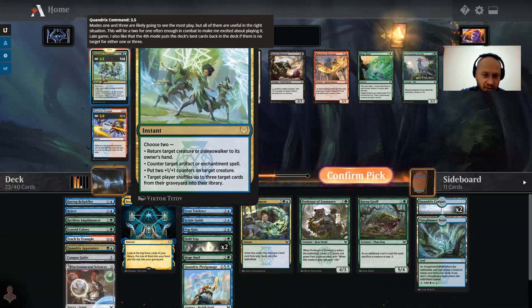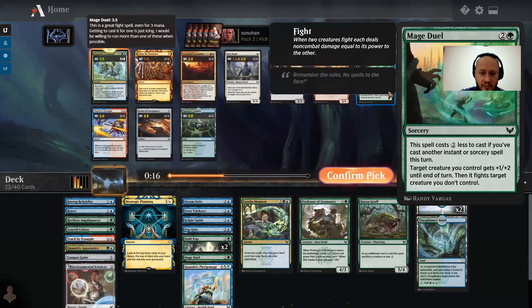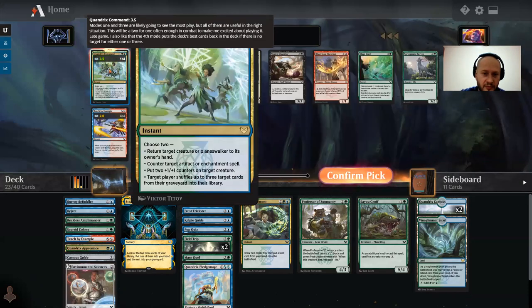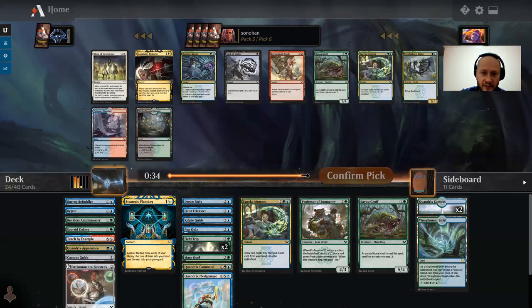Choose to return target creature or planeswalker to its owner's hand, counter target artifact or enchantment spell, or put two plus one/plus one counters on target creature, and target player shuffles three cards from their graveyard to the library. Not amazing, but bouncing something and putting counters at instant speed is pretty versatile. I'm going to give this the benefit of the doubt.